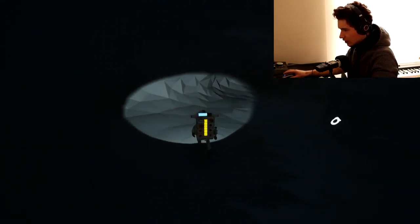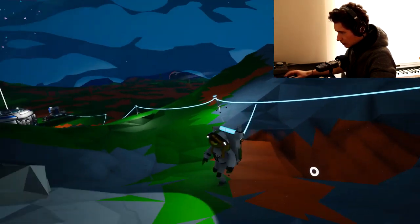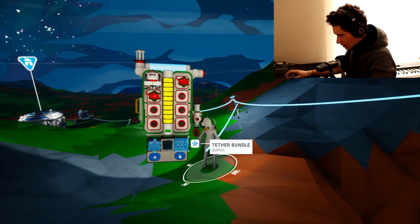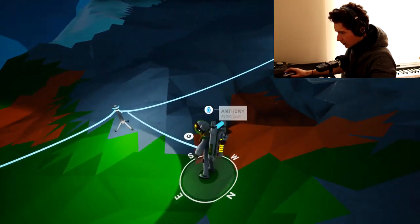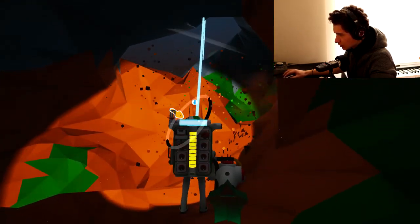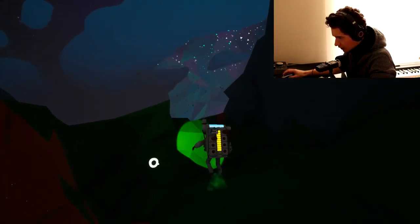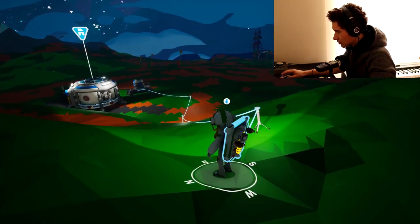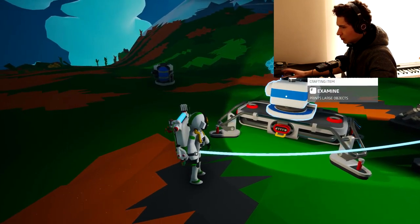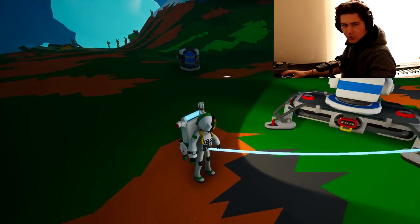I wonder if you need to collect a certain amount of a material before it processes into one piece stored in your inventory. What we need to make is a smelting furnace, and I presume I can't make that in my backpack. The orange is like shimmering, glittering — I'll take that, thank you very much. A smelting furnace is what I want. Large printer — okay.